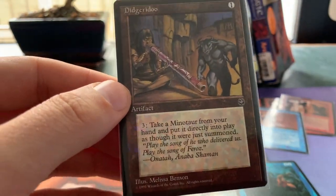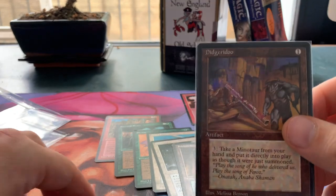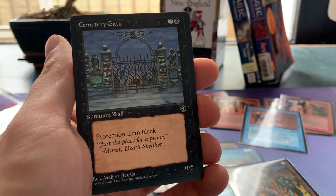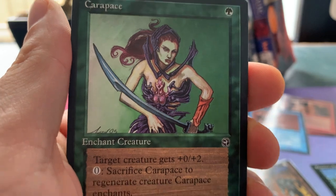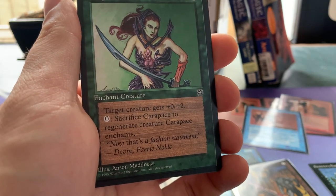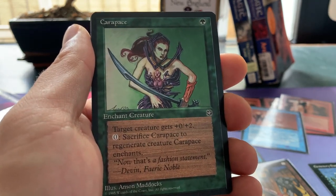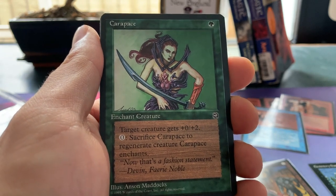So Didgeridoo is a super good card, and Minotaur tribal is a thing these days. There are so many Minotaurs now, though when this came out you didn't have that many — Homelands introduced a few new ones. For the longest time, Hurloon Minotaur was the only Minotaur in the game. Here we see Cemetery Gate — one black and two, protection from black, a 0/5. Then a Carapace — one green, enchant creature, target creature gets +0/+2; sacrifice Carapace to regenerate target creature. Actually a pretty decent card; I wish it gave +2/+0 instead of +0/+2 to make it just a little bit more playable.